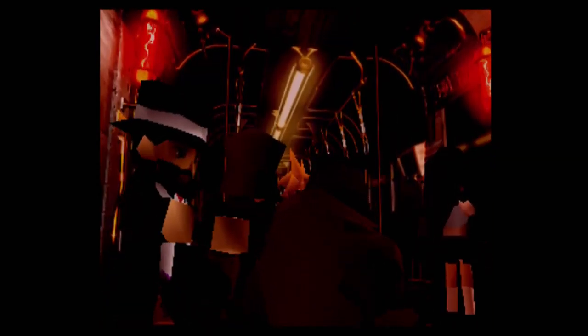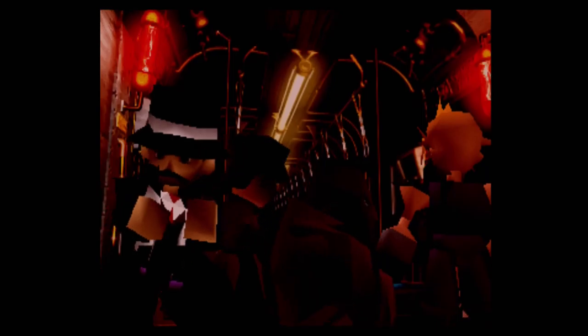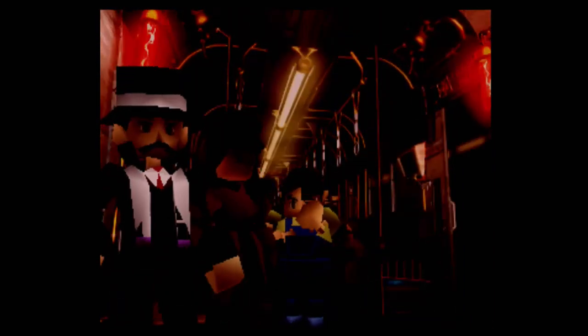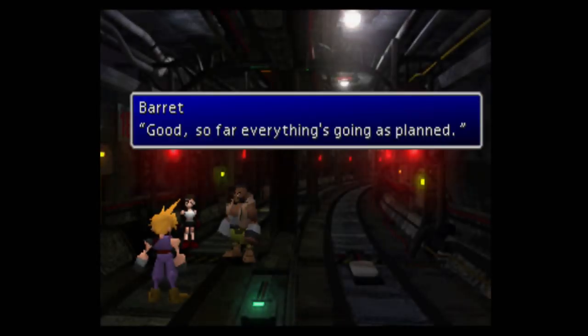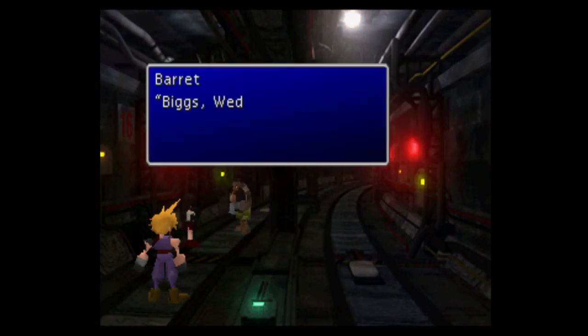One car you just keep running. We made it to the last car. If you don't make it to the last train car, the party ends up jumping off the train further away from the Sector 5 reactor, so you have to walk a little bit farther. It's best to make it to the front of the train — it really cuts down on the amount of battles you have to fight.